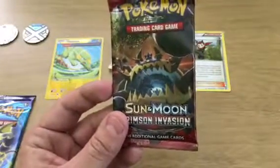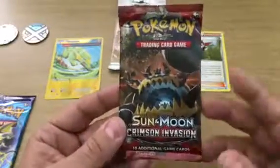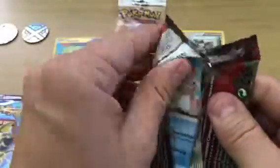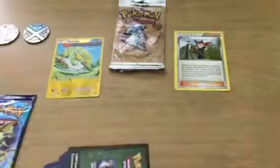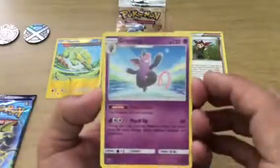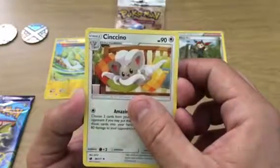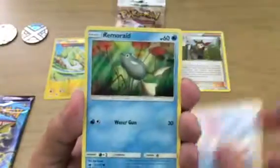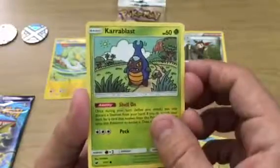Alright, Crimson Invasion. I have not opened these ones — this will be our first time opening this. I will also be doing a pack battle shortly with another YouTuber. I can't remember the name right now, but stay tuned for that video. And hopefully we'll get something good. So we got ourselves a Grumpig, Sneasel, Shellos, Remoraid, Mankey, Drampa. Ooh, cool — that card looks crazy.